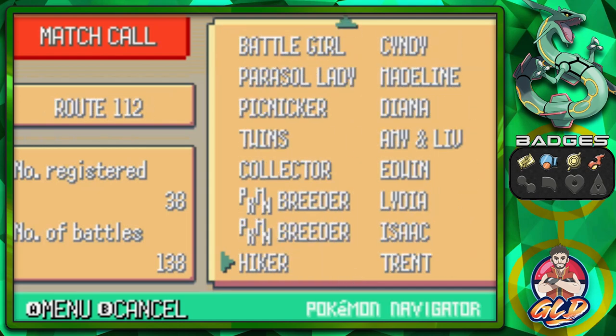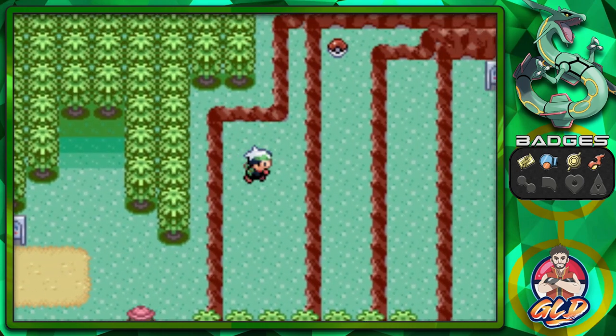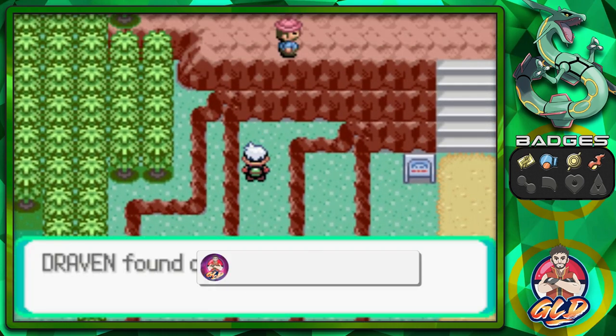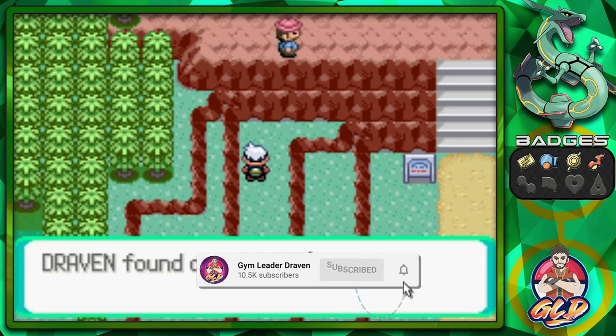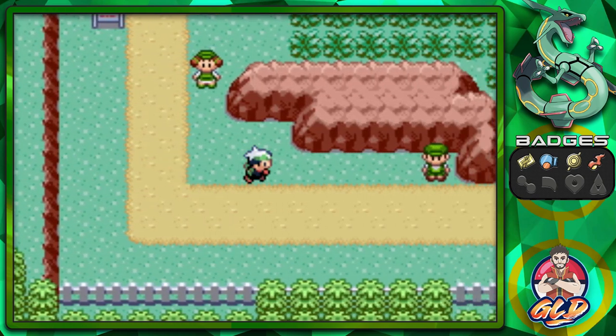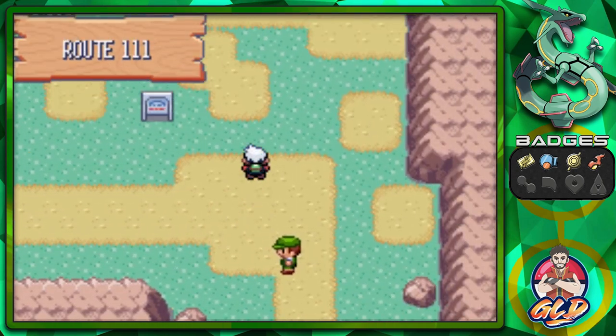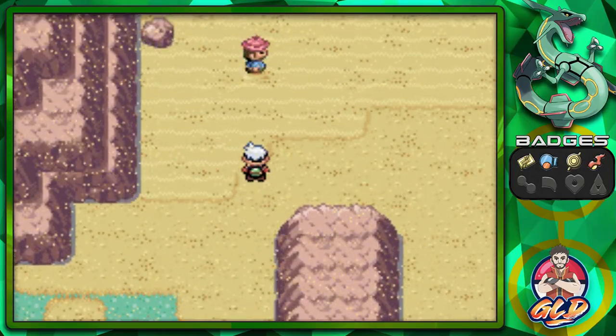Nobody is giving us a Pokeball indicator that they want to battle, which is kind of weird. Before you leave, go ahead and grab this — you'll find yourself a Nugget, which can be useful for money. Let's continue on our adventure into Route 111.